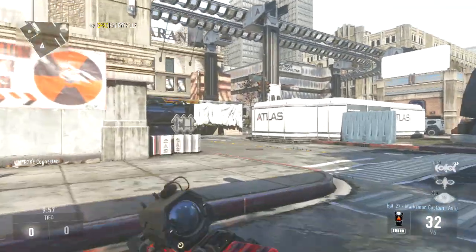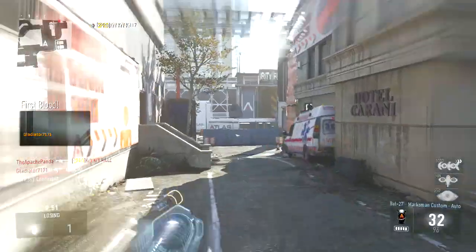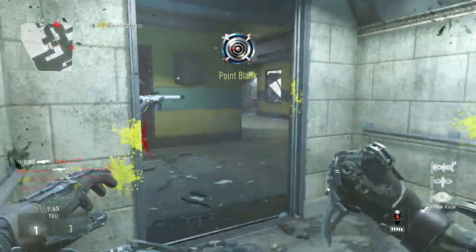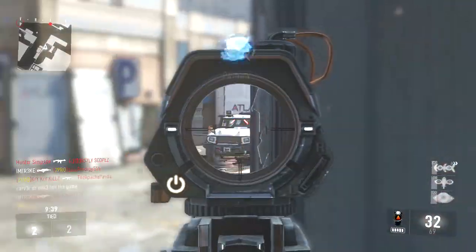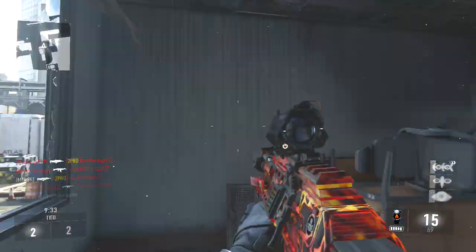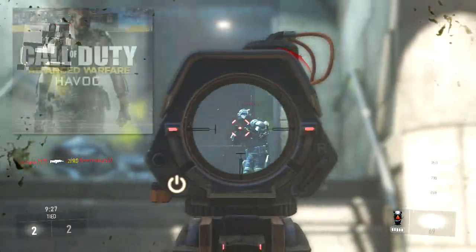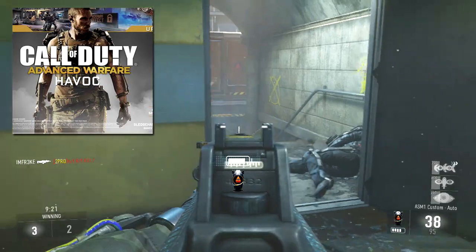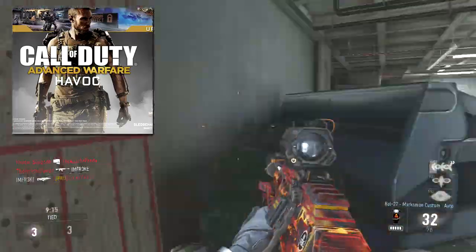Hey, what is going on dudes? My name is Freaky and welcome to a breakdown of what we got leaked today for the new Call of Duty Advanced Warfare DLC. This is going to be Map Pack 1, or DLC 1, or whatever you want to call it. We're going to be getting it on January 27th for Xbox Live users. It was first leaked from a phone picture of the poster, and then it was later tweeted out by Michael Condry himself, one of the lead developers of Sledgehammer Games. This DLC will be coming out first on Xbox Live on January 27th and a month later for PS4, PS3, and PC.